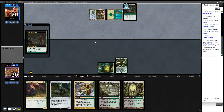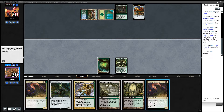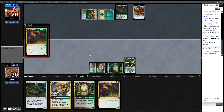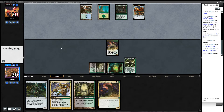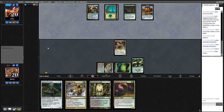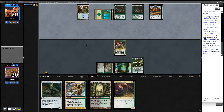Trail of Crumbs — that's certainly going to get an upgrade next turn. I'm going to get a one-drop and trick her down first. Maybe that's wrong; maybe we're supposed to just kill it now. Second Trail of Crumbs — alright.